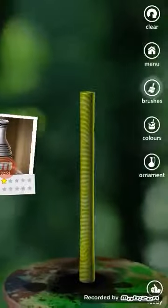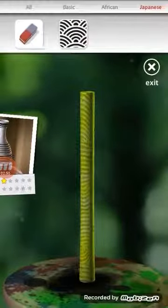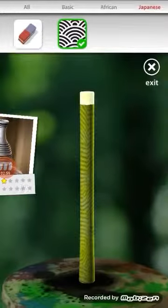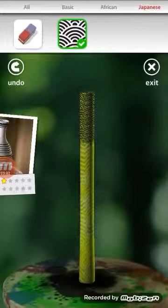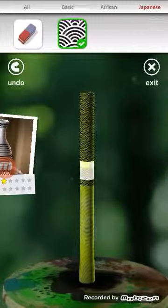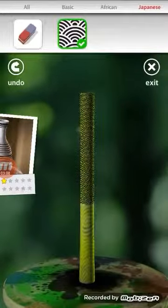Okay, then you go to brushes — pick this one, it's in the Japanese section — and color it all with just that.